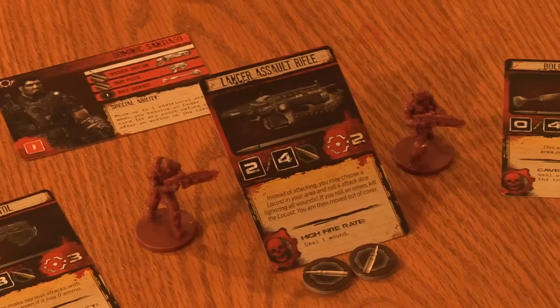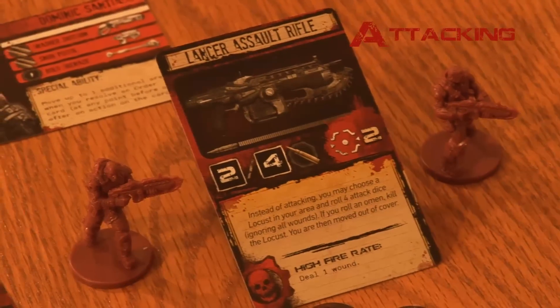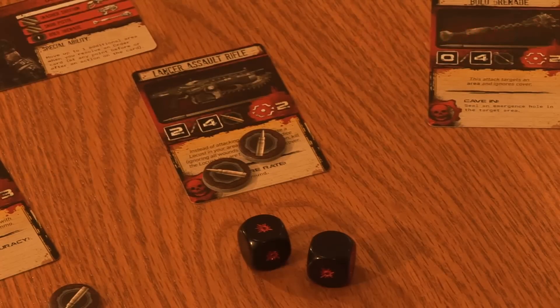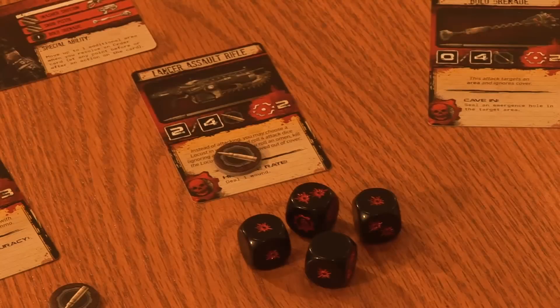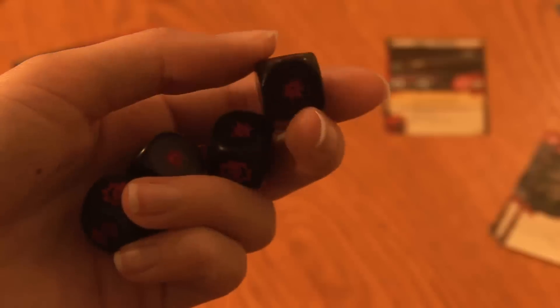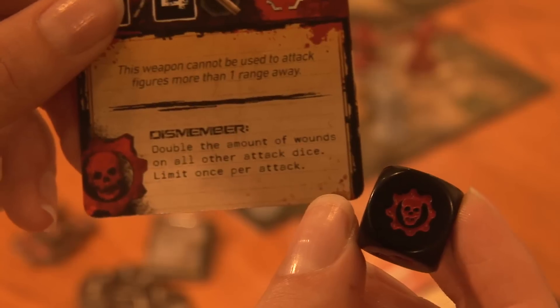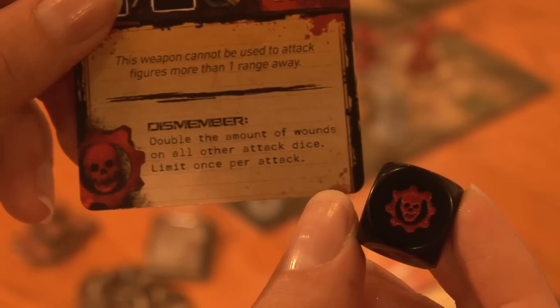Attacking in the game is pretty simple. If you're the attacker, the first thing you have to choose is what weapon to attack with. Each weapon has an area range and has two attack numbers. The first is the normal attack and the second is the overkill attack. The normal attack value requires no ammo, but gives you fewer dice to use during the attack. The overkill attack value forces you to spend ammo tokens, but gives you more attack dice, thus increasing your chances of success. The attack and defense dice are unique in that they are six-sided dice, but instead of numbers, they have blank sides, one-hit sides, two-hit sides, and an omen side. If you roll an omen, look at the bottom of your weapon card to perform the special action.